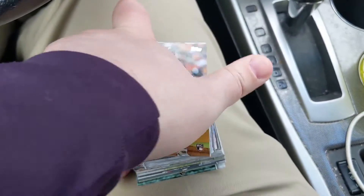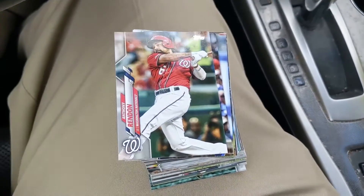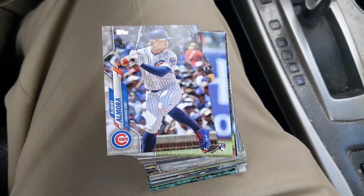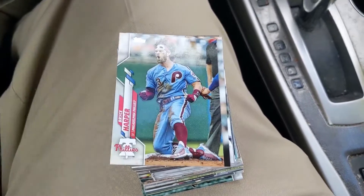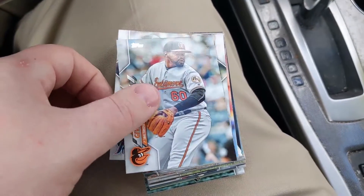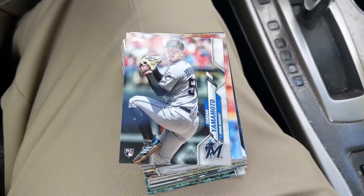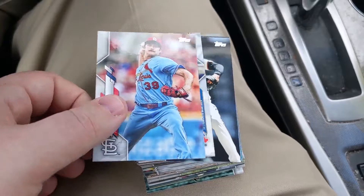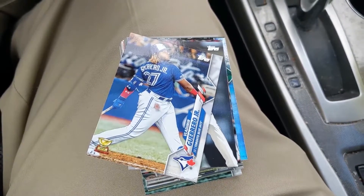This is the first and probably only tin that I'll open. We've got Rossio, another Rendon — so we've gotten three different Rendons before we even reach the inserts. Al Mora, a Mauricio Dubon rookie — he could be pretty good if the Giants trust him with the second base job, he's got a lot of pop in his bat. Jordan Yamamoto rookie — he definitely plays in the right stadium to be a pitching rookie.